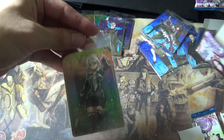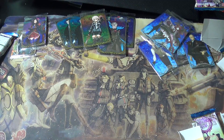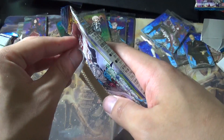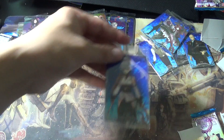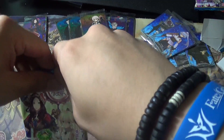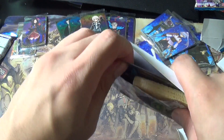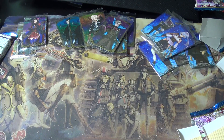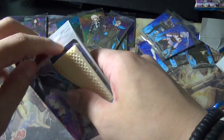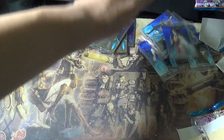Pack fifteen — another dupe: second Heroine X Alter, into the rare pile. Pack sixteen — another Tomoe Gozen normal dupe. Four more packs left — can we get the secret or at least another super rare? Pack seventeen — another Moriarty dupe. Two Sherlock Holmes, two Moriarty. Pack eighteen — oh, she's getting a swimsuit too! Nice — that's a normal.